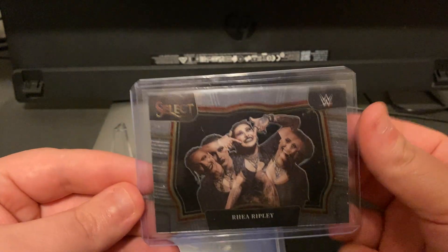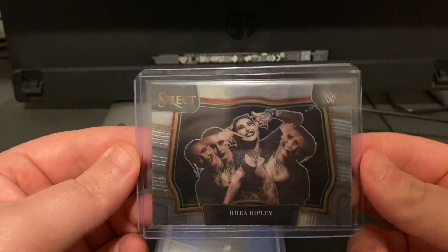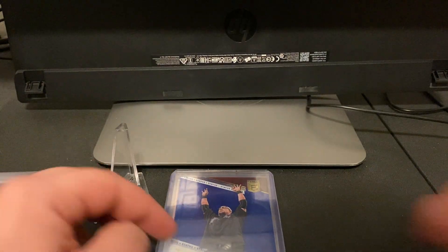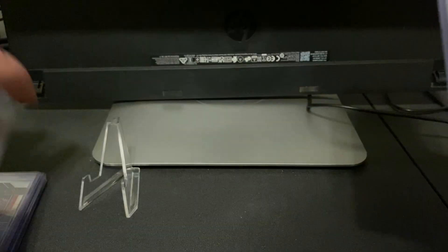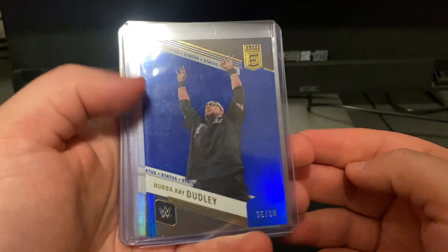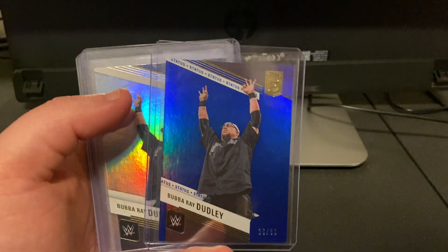Here's this Rhea Ripley — I got this with an auto last week at Ringside. Such a sweet card, I'd love to get the Red Wave of this. I got into a break and I pulled these — a Bubba Dudley out of 80. I'm debating if I want to try to start the Rainbow for this or not, but let me know if you guys think I should. It would be pretty fun.